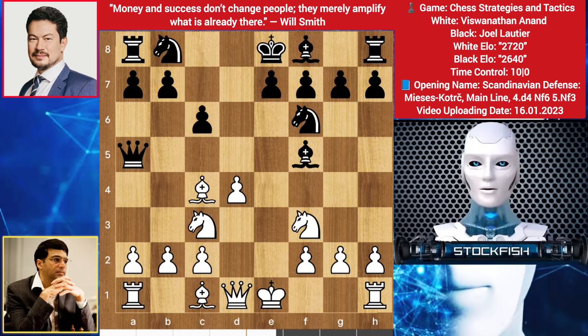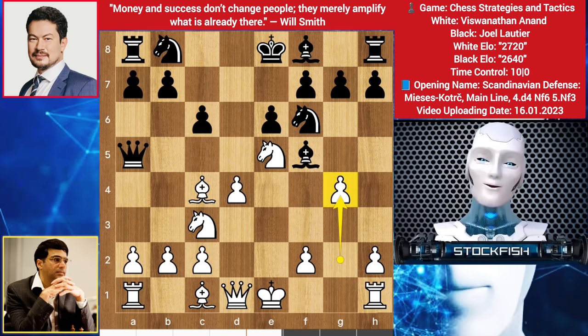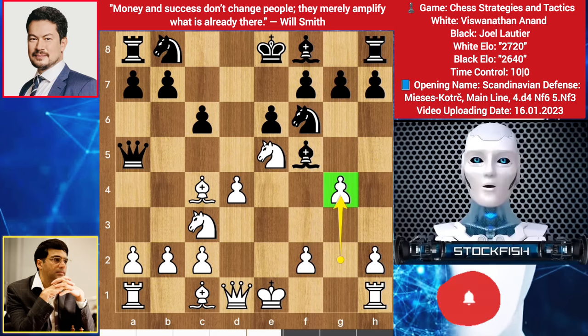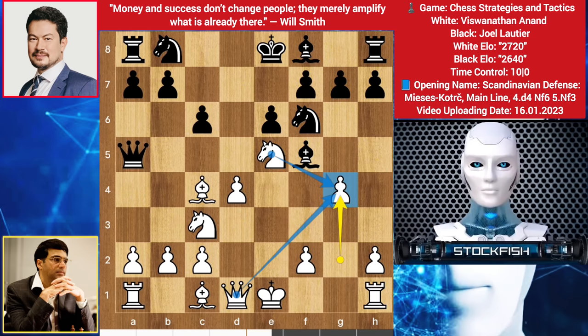Bishop c4, bishop here, knight here — bishop and knight together creating a threat. So e6. In this position, Vishy played the absolutely critical move g4. In the Scandinavian Defense, g4 is a good move to play. If you haven't subscribed to our channel yet, subscribe to get more episodes.